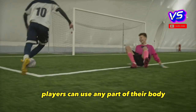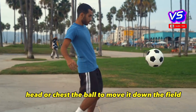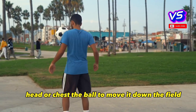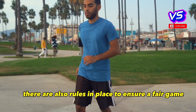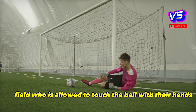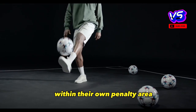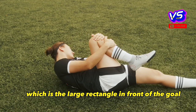Players can use any part of their body except their hands to touch the ball. They can kick, head, or chest the ball to move it down the field. There are also rules in place to ensure a fair game. The goalkeeper is the only player on the field who is allowed to touch the ball with their hands within their own penalty area, which is the large rectangle in front of the goal.